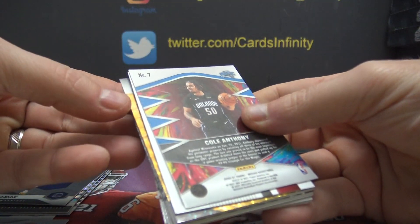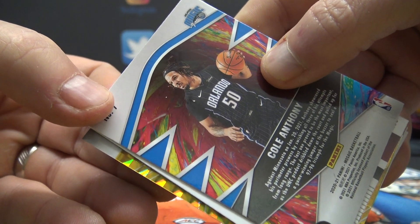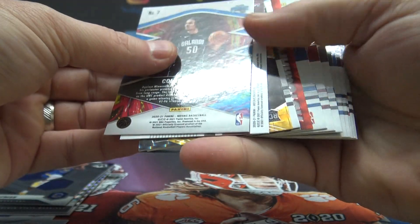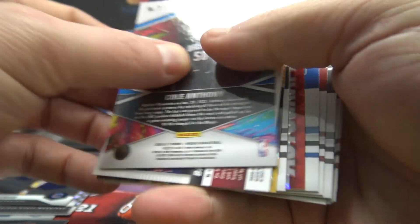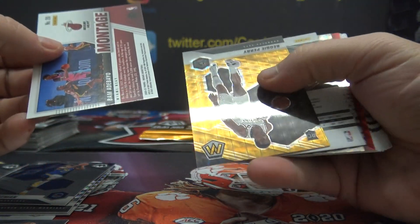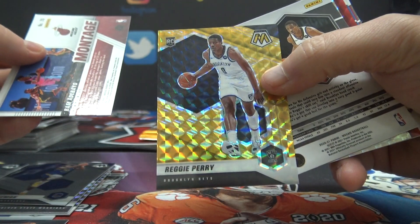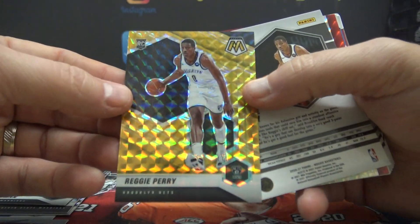Oh, I think we got a gold — oh, I think we got a gold autograph! Who could it be? The possibilities are endless. Gold autograph, number two — only ten! It's a rookie gold autograph, number two of ten. Seven on Cole Anthony. Hey — it's not an autograph, it's just a gold. Usually the backwards ones are the autograph. Zero on that one — Reggie Perry.